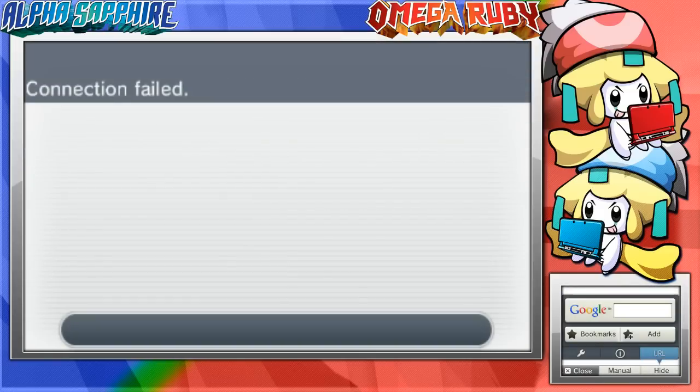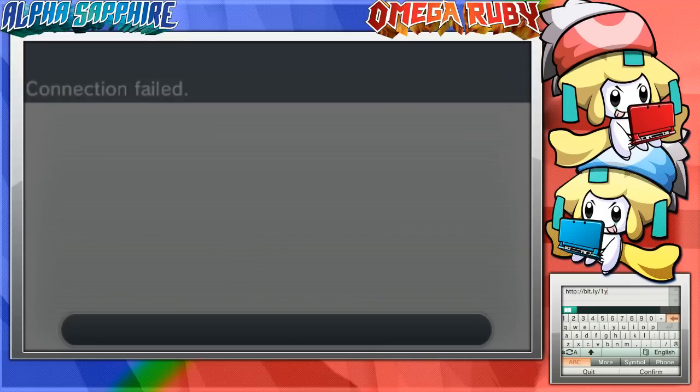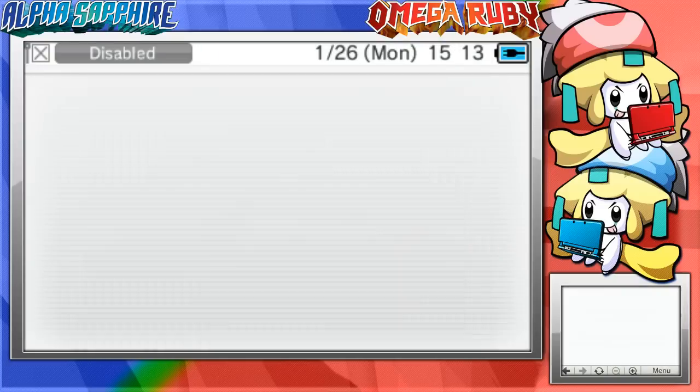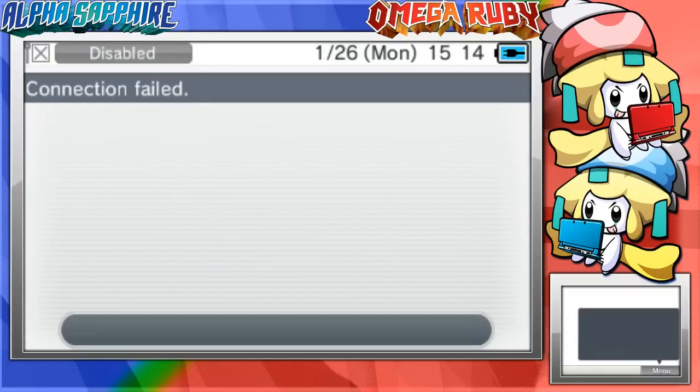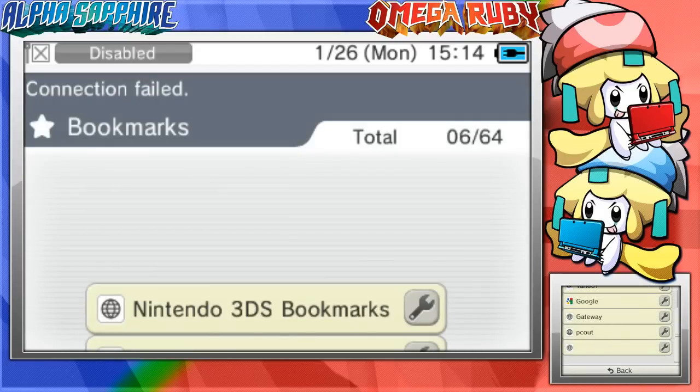Now go ahead to URL and bit.ly again, but obviously this time it's going to be different: 1, uppercase J, then all lowercase p, c, y — and then uppercase G, uppercase T. Go ahead and add that page to your bookmarks as well, and it would be best to rename it to 'PC In'.